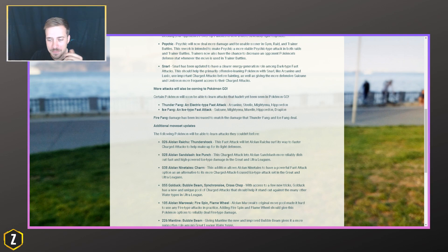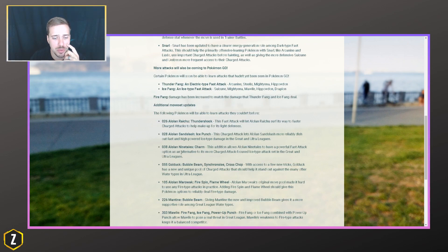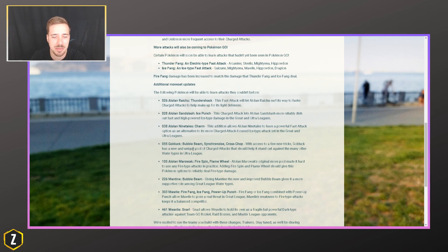Alolan Sandslash gets Ice Punch, so we'll see how that plays out. We do see another Charm user coming in — Alolan Ninetales is going to get Charm, so that'll be interesting to play with. Something that low-key may start becoming good is Golduck, which gets Bubble Beam, Synchronize, and Cross Chop. Golduck has Confusion, and then you could have Bubble Beam and Cross Chop — this could provide a ton of coverage. Alolan Marowak is going to get more fire moves — Fire Spin as a fast attack and Flame Wheel as a charge attack. Fire Spin has good energy gain and good damage, so especially for the Sinister Cup, this could be a great mix-in.